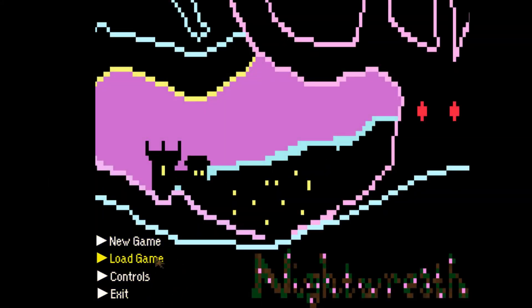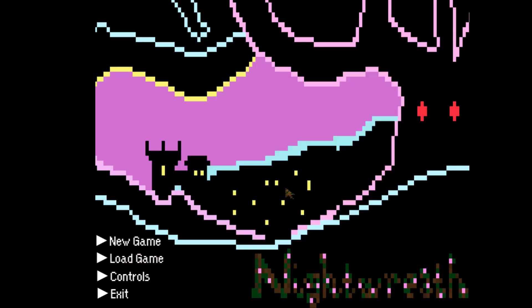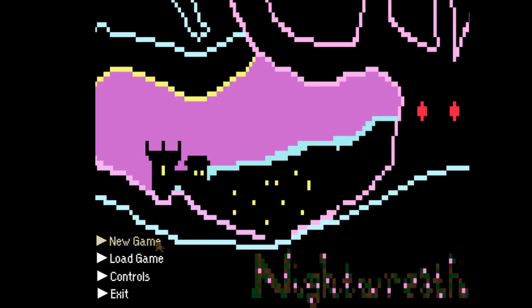There are options on the first screen. You can choose to load a game, but there's no save game to load so it'll just give you a message. Under controls you can see it's WASD movement. Then you start a new game.